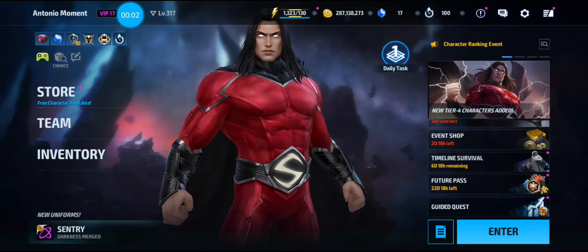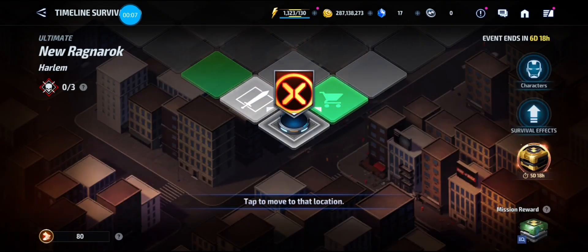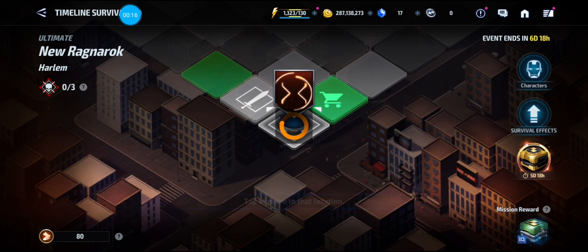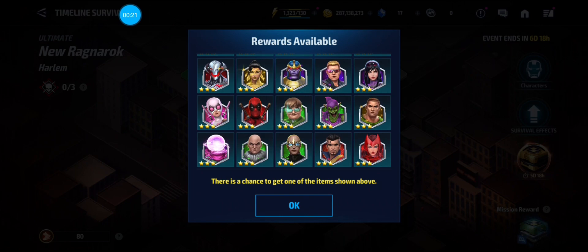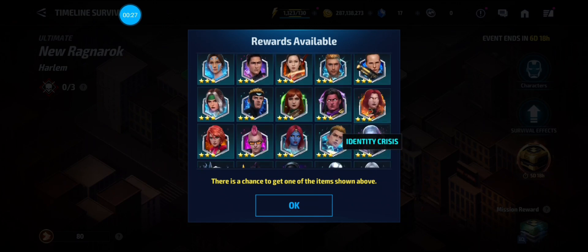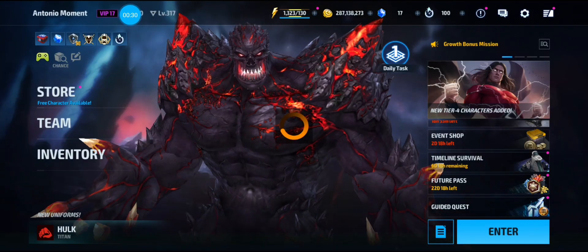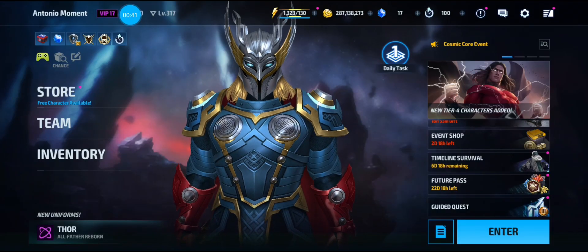Quick PSA — we have Time on Survival going on right now. For the next week you can get a free three-star artifact. You get that free three-star artifact once you complete the whole board, and there's a random chance you can get any one of the available characters. Make sure you do the ultimate mode only, so you can get the premium items in the store and all the other good stuff.